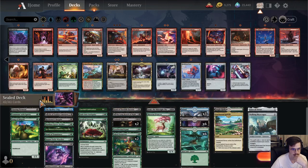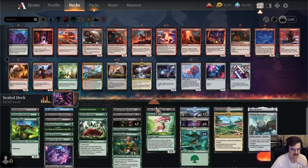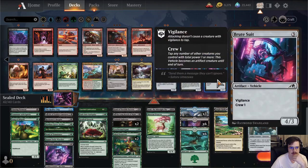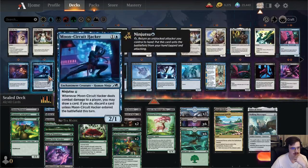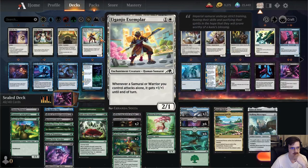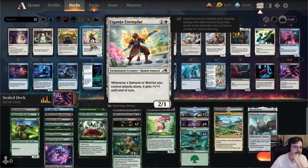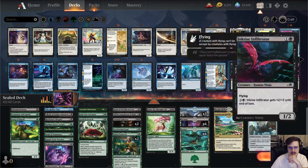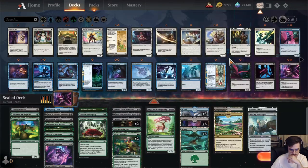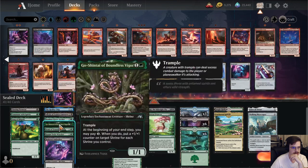It's a 2-drop. We have 12 enchantments and 4 artifacts, so the Kami is not incredible. Let's look back and see if we missed anything. I don't think blue looks good. I don't think white looks good either. I don't think white's going to do it. I would love to play Behold the Unspeakable, but I'm not sure that's where we're at. I'm going to cut that to start with.